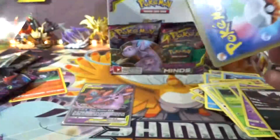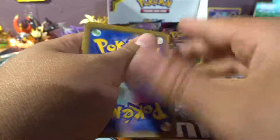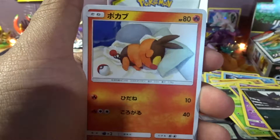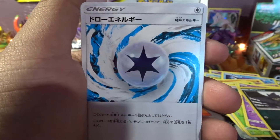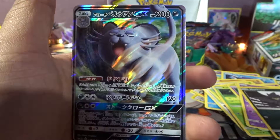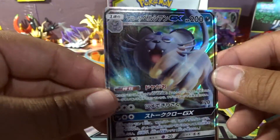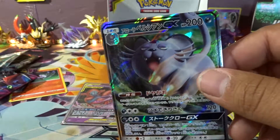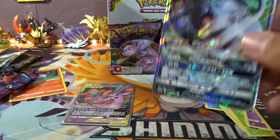I won't be saying the names because sometimes I can't even say the names. There's some energy stuff, Biglit, and Colorless Energy, Dustoffs, and look at that — Alolan Persian GX! Nice.